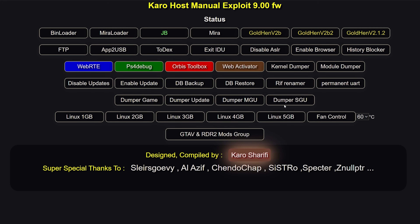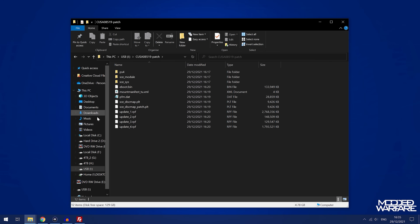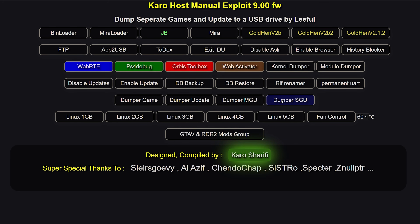Next you have the game dumpers. There are four payloads here, though it should really be one with a configuration file. Dumper Game just dumps the game. Dumper Update just dumps the updates. Dumper MGU dumps the game and update and merges them into one folder so you can build one package file with the game and update consolidated — install it and you have the game pre-updated. Dumper SGU dumps the game and update but separates them into separate folders so you can build separate packages. This is for taking a disc game, running the dumper, turning it into a fake package — a decrypted version — and reinstalling it so you can run the game without requiring the disc.